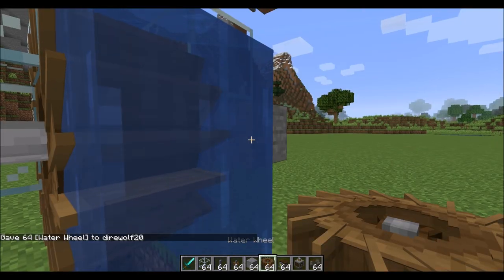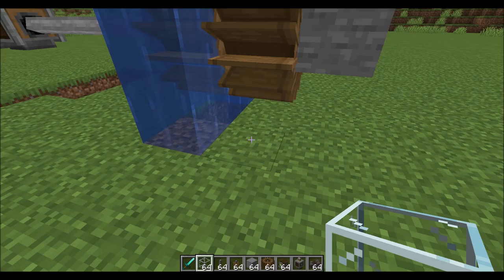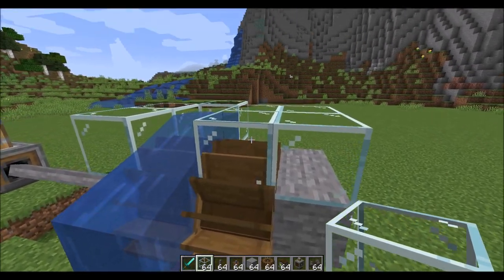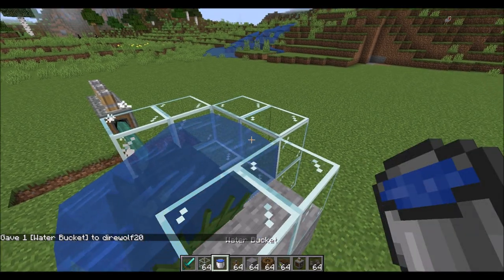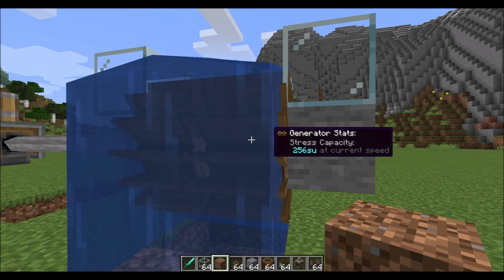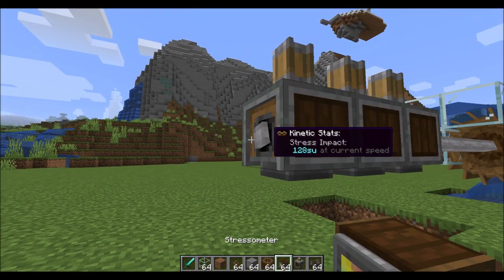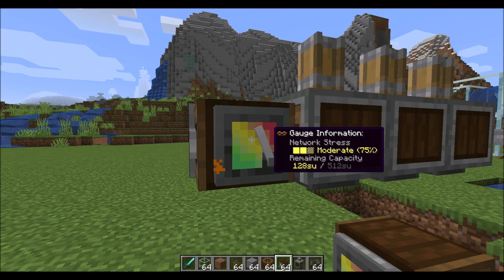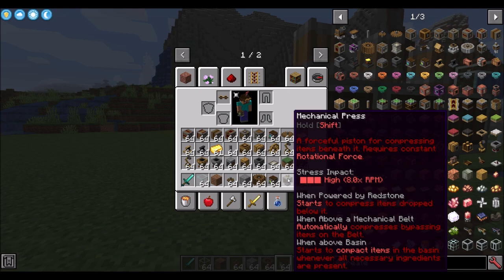To solve this, simply add another generator. Adding a second water wheel with flowing water doubles our generation. Now we're generating 256 stress units from each generator, giving a total capacity of 512 with 128 remaining. To recap: generators produce rotational energy and stress capacity; machines consume both. The more machines you build, the more generators you're going to need.